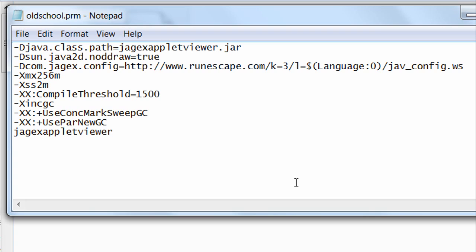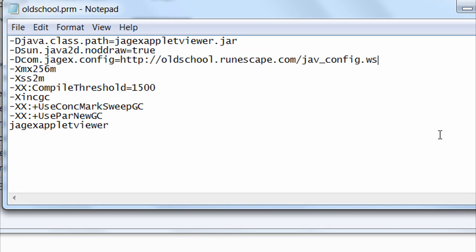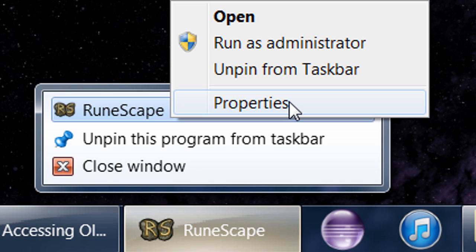What you need to edit is the line I have highlighted. I have what you need to change it to in the description, so just copy that and paste it right over that entire line, then save and close.